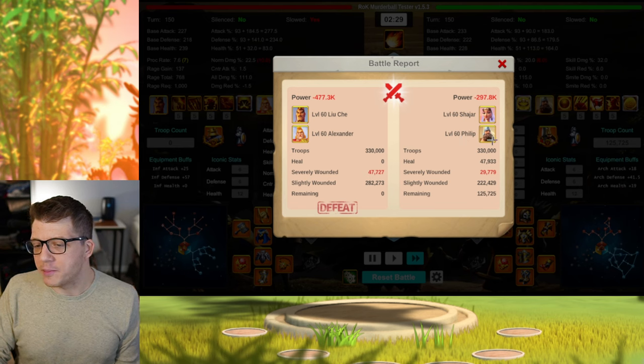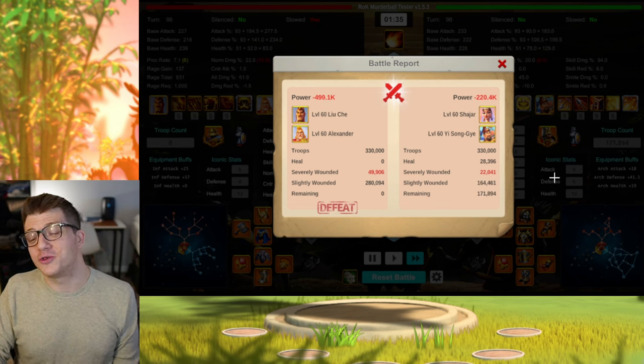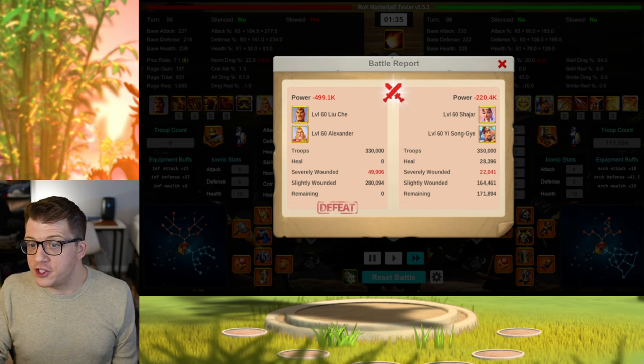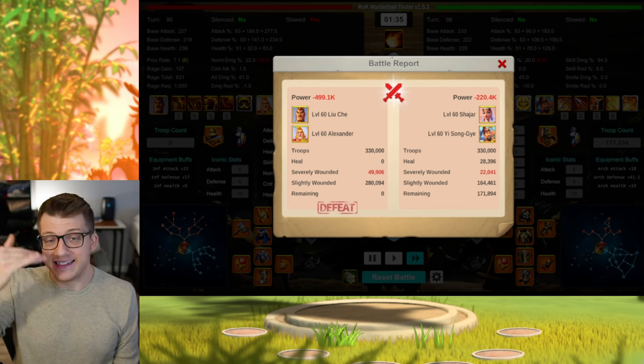But what if we replace Philip with YSG — would Shazhar YSG perform even better? Yes: 155K remaining for Shazhar YSG, then 159K, 156K, 168K, and 171K remaining. So Shazhar Philip crushes Liu Che Alex in a 1v1, but Shazhar YSG is better. Once again, replacing YSG with Philip is actually a downgrade.